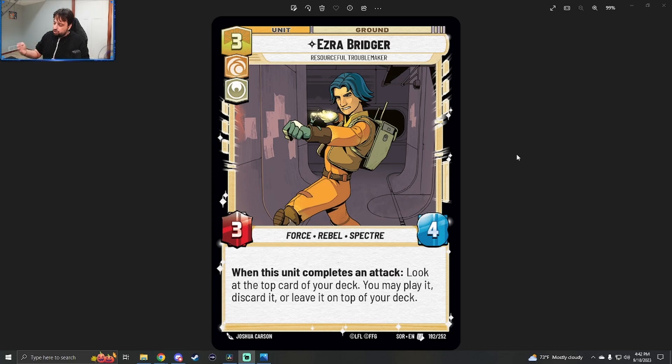R2-D2 wants to attack to check the top card of your deck. 3PO, same thing, to check and potentially draw it. But Ezra says: I want to check it, I want you to play it, I want you to discard it, or I want you to leave it back on top of your deck. I'm hoping we can see a couple of other Rebels characters that do something similar, because one thing we recognize from the series is that they do a lot of combat.